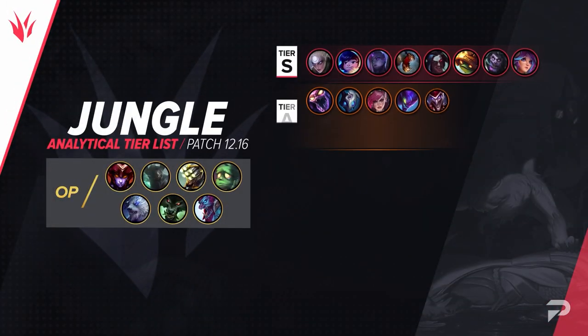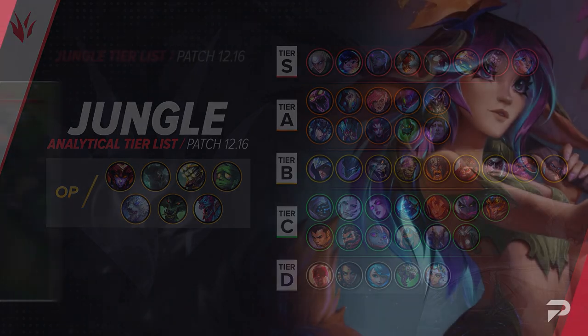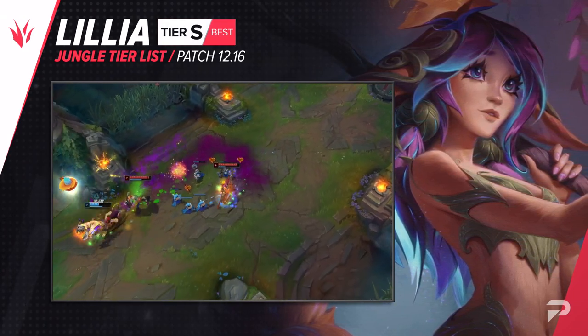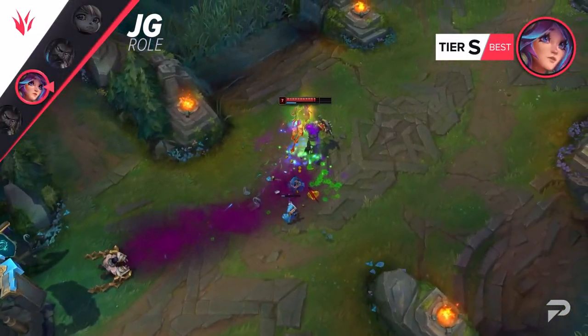Now for the jungle, here's our list. Lillia moves up to the S tier. Being in this tier means that she's basically a good pick in any game, but she's especially good if the enemy team has a lot of beefy, kiteable opponents. Basically, she's a good go-to counter when there are two or more tanks or juggernauts on the other side.